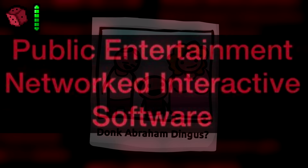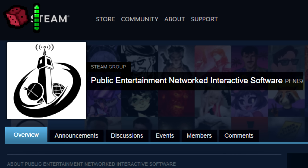Public Entertainment Networked Interactive Software — also known by its acronym PENIS — is the group that was behind the creation of Anti-Birth.